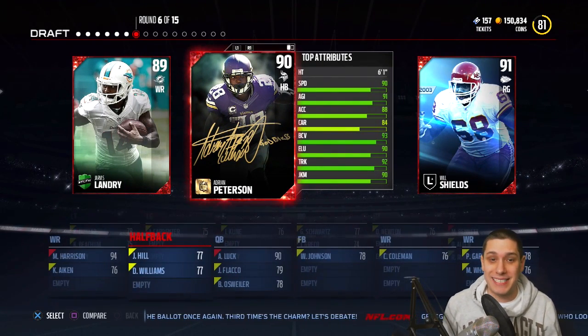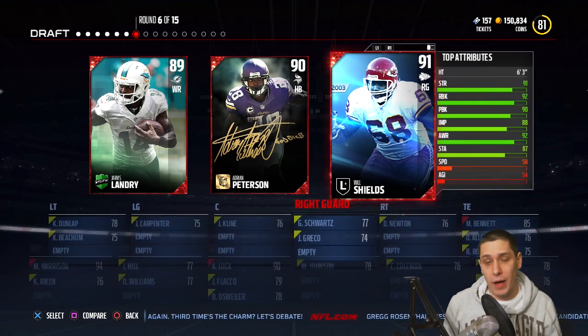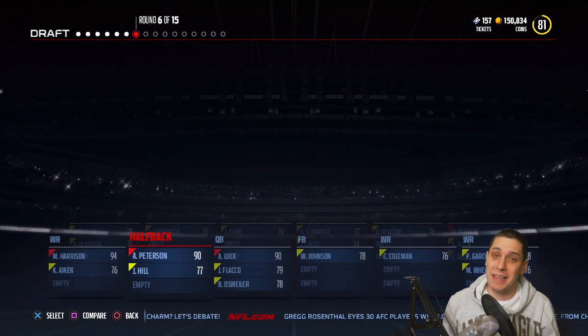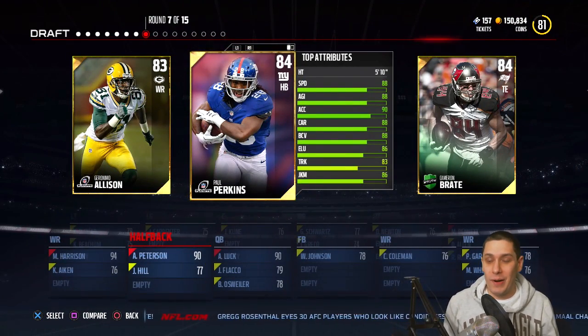Now we get our running back — it's going to be signature Adrian Peterson, and he's definitely got to be the one. We could go offensive line here with Will Shields, and that is a legend card. But you can't really pass up a 90 overall Adrian Peterson. Yeah, he might fumble, but he's a freaking beast.